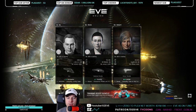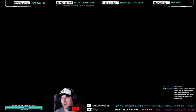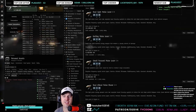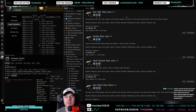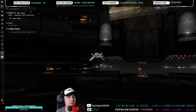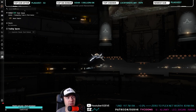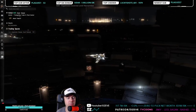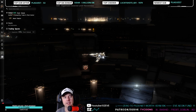In Amarr I have 40 million and in Dodixie I have 28 million — items are still moving there because there are just higher-margin items. Ashab is the citadel I'm trading from — it's one jump from Amarr, the equivalent of Perimeter, used to save on taxes.